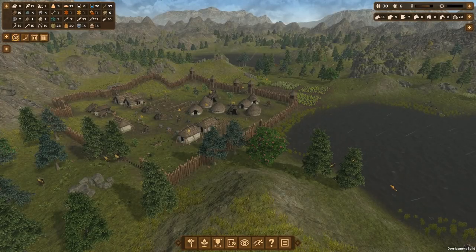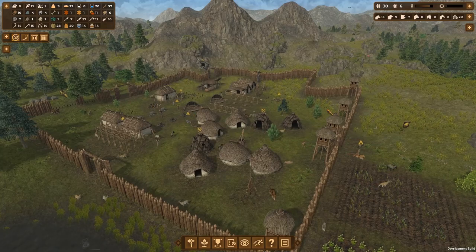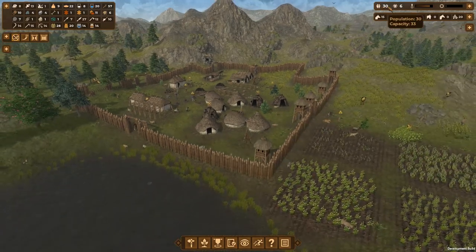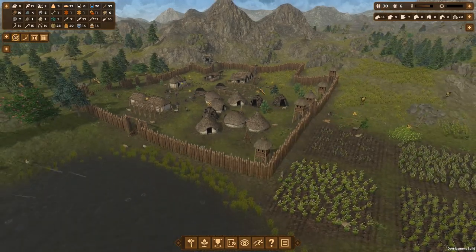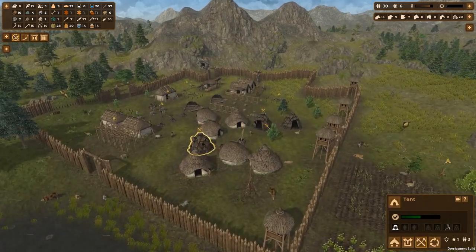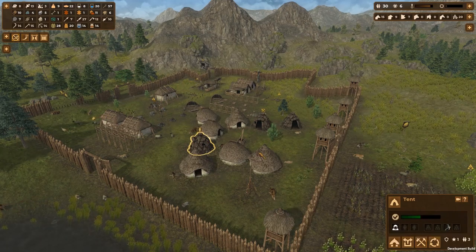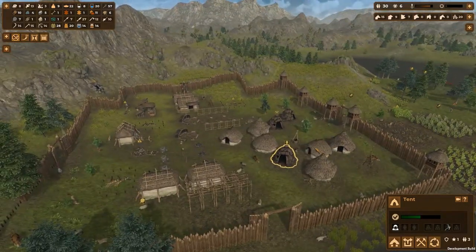Hey everybody, it's PartyLite welcoming you back to Dawn of Man. We've had a pretty good recovery. We're up at a population of 30, a capacity of 33, so we should probably be upgrading one of our tents soon just to make sure people are able to move in and we're not going to struggle with a population surplus.